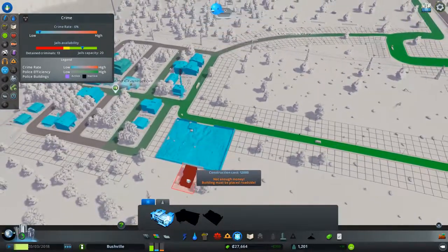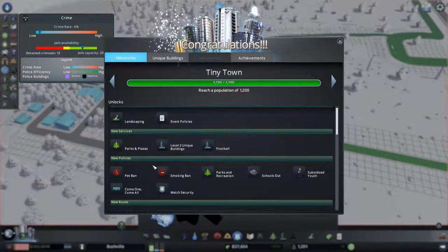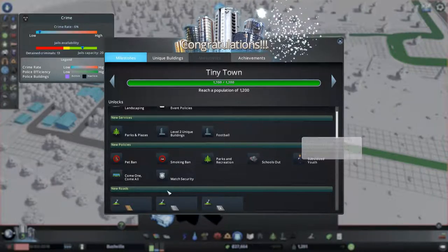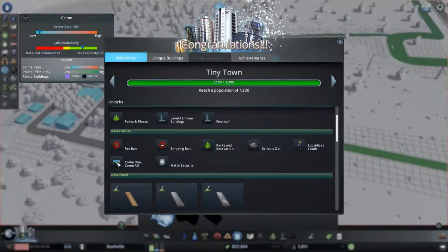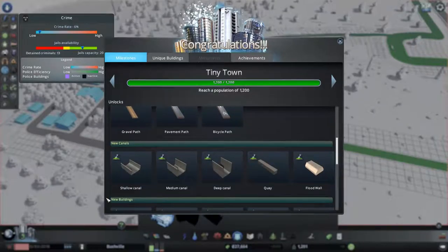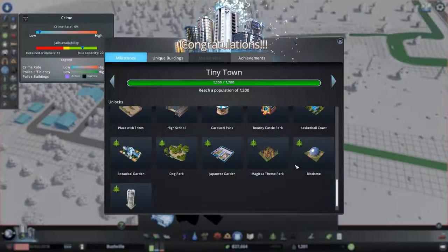Timber industry — greener tomorrow. That's my boy. What have we got here? Tiny Town. We can do landscaping, event policies, parks and plazas, level 2 unique buildings, football, pet bans, smoking bans, parks and recreation, schools out, subsidised youth, come on come all, match security, gravel path, pavement path, bicycle path, canals and a lot of playgrounds.